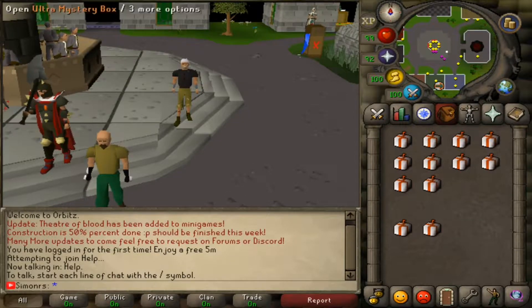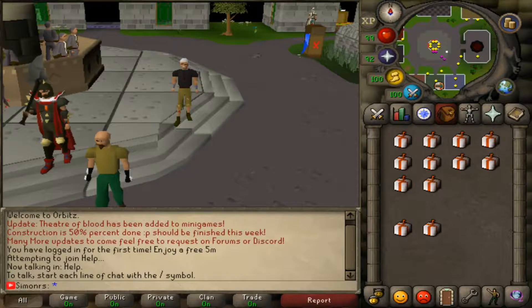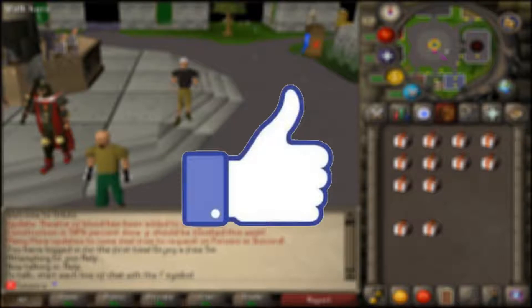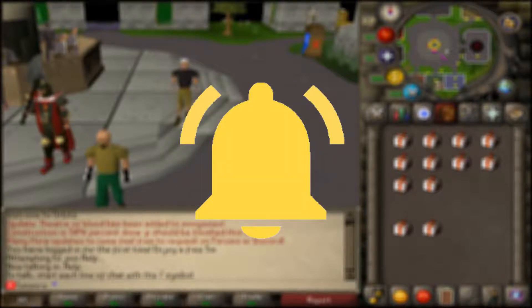Two other random comments on this video are going to win 5 Ultra Mystery Boxes each. If you want to participate in today's giveaway, just make sure to subscribe to my channel, like this video, comment your in-game name, and make sure to hit the notification bell so we notify you every time I upload a video.